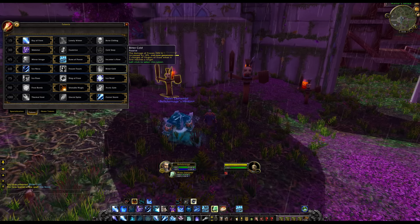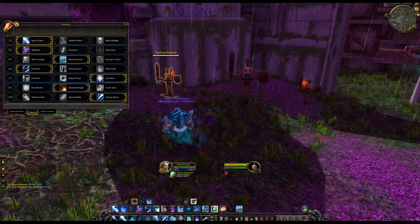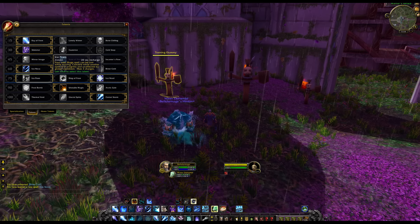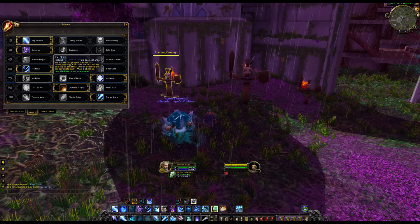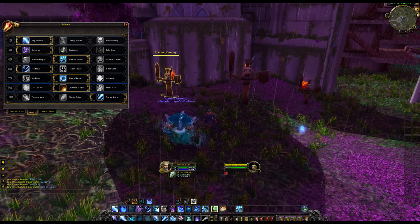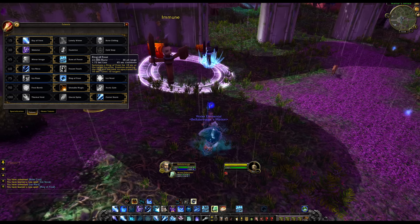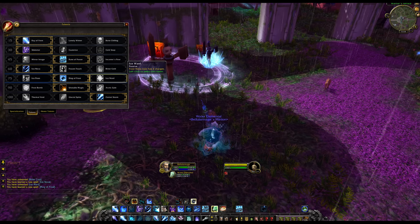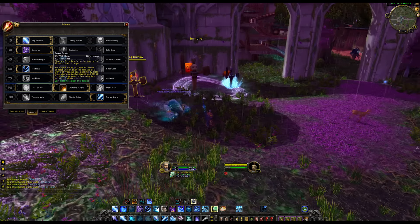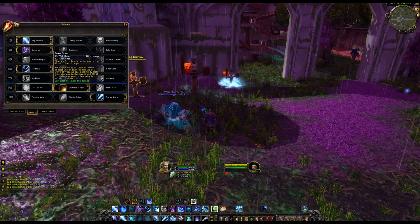Icy Flows: three charges with a 20 second recharge — your next spell can be cast while moving. Ring of Frost summons a ring of frost on the ground; any enemies who stand in it are incapacitated for 10 seconds. Ice Ward gives you two charges of Frost Nova as a baseline passive.